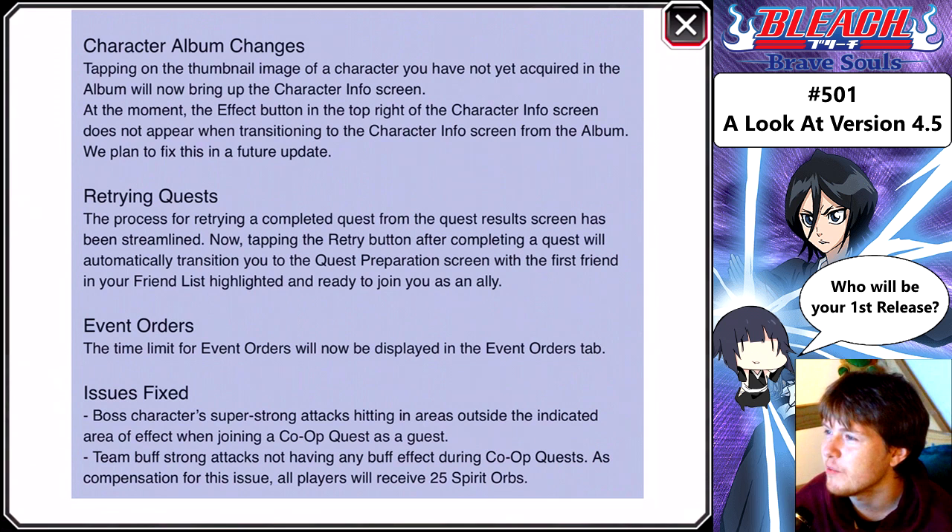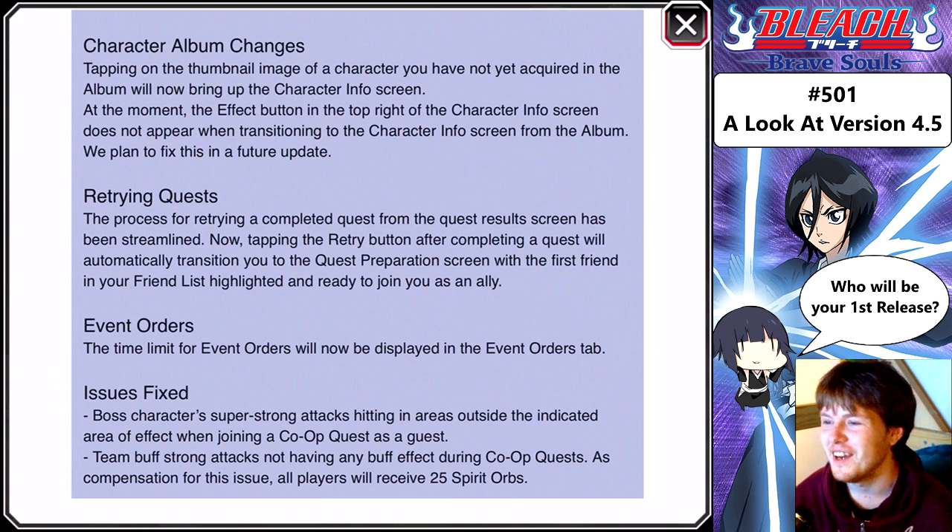Retrying quests: the process for retrying a completed quest from the quest results screen has been streamlined. Now tapping the retry button after completing a quest will automatically transition you to the quest preparation screen with the first friend in your friends list highlighted and ready to join you as an ally. Event orders: the time limit for event orders will now be displayed in the event orders tab.